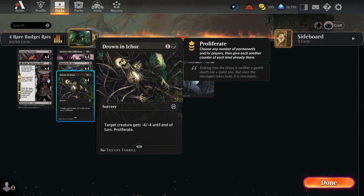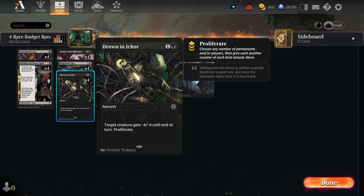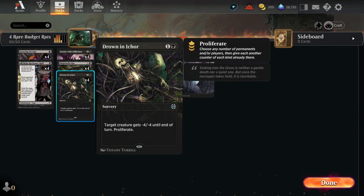We have four copies of Drown in Ichor — a two-mana sorcery. Target creature gets minus four, minus four until end of turn, then proliferate. So we get to proliferate our poison counters and remove something at the same time.